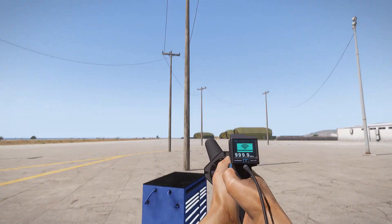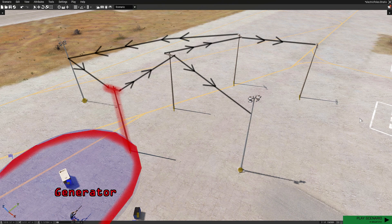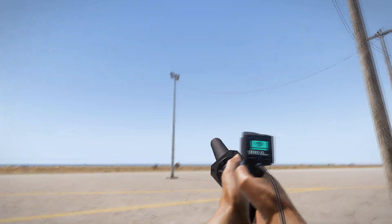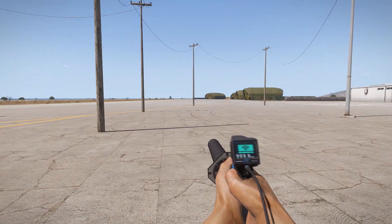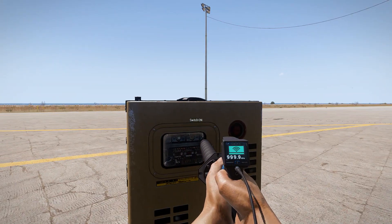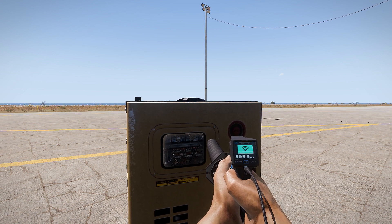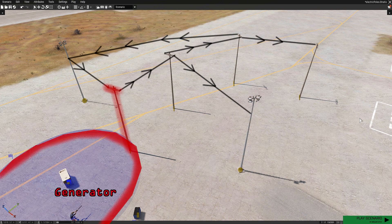Every generator object has a small radius that powers any lamps and sends a signal to any electrical poles. This signal then travels through individual cables, powering any lamps along the way. The cables are directional, meaning connecting pole 1 to pole 2 is something completely different than doing it the other way around. You control the generator simply by pressing the action to turn it on and off. As long as it is on, it sends a signal through any nearby network once per second to check for lamps. If it's off, it sends one signal to turn everything off and then remains in the off state.